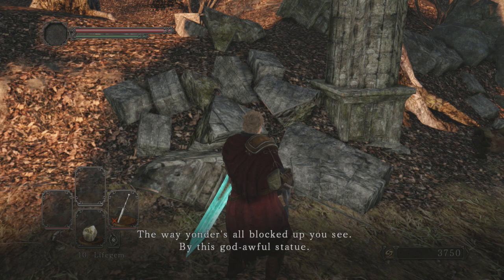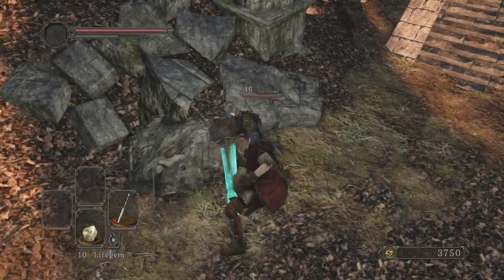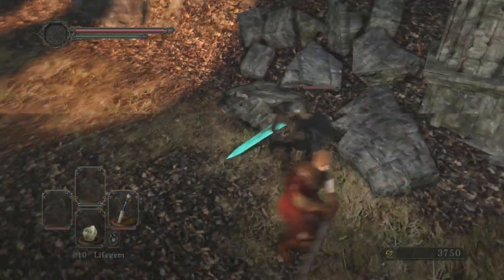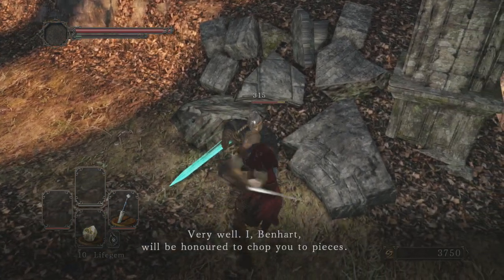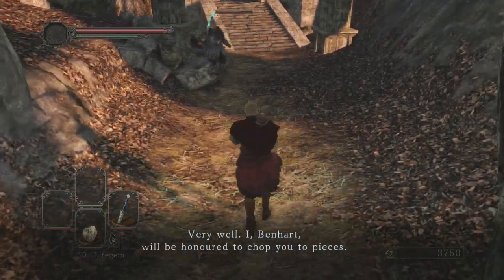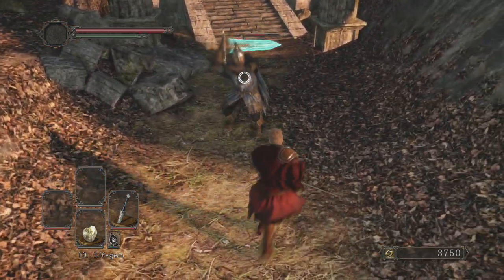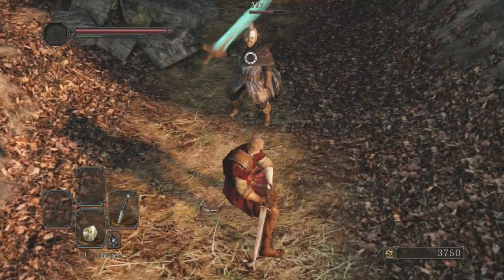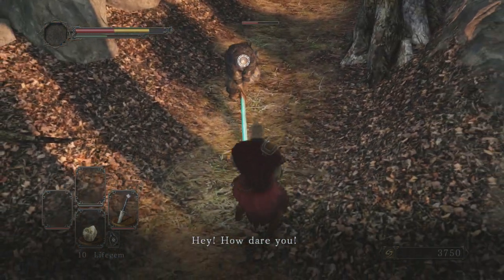He is gonna be rather difficult considering I'm at such a low level, but I'm going to kill him. Let's go ahead and attack him. We're doing absolutely no damage because I have a weapon I don't actually have the stats to use. He's an NPC so we're gonna be able to deal some damage before he actually attacks us. We got like a Gimli kind of character here.